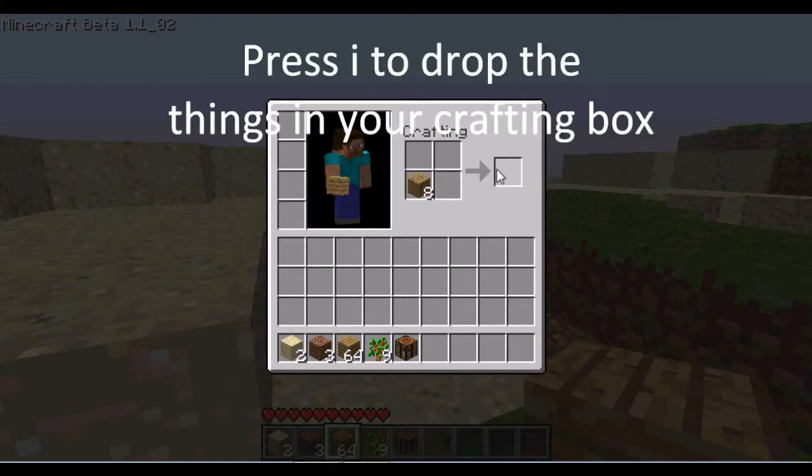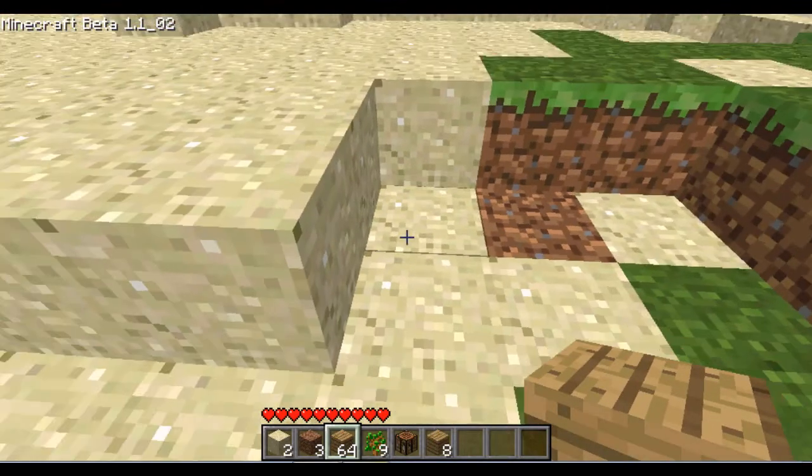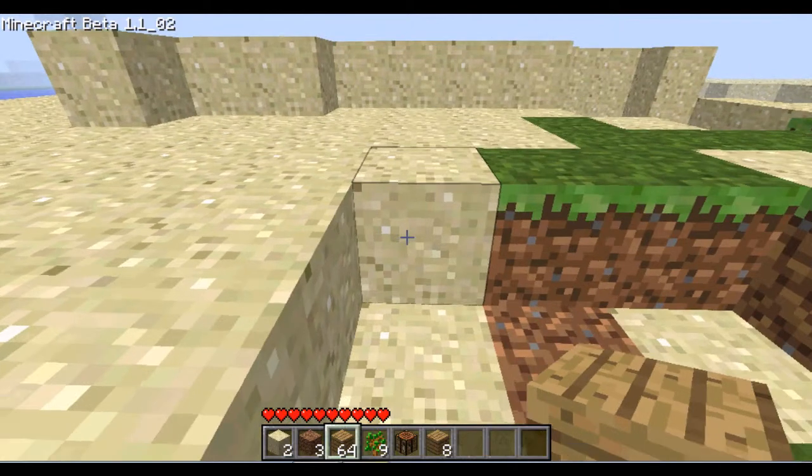That will be the base of basically everything. Press I to drop everything inside your crafting box, and then make sure you pick it up again.